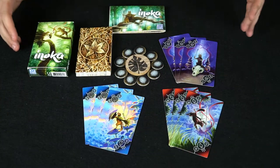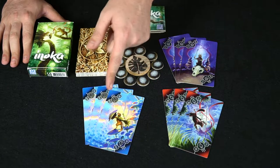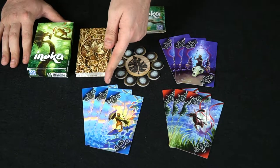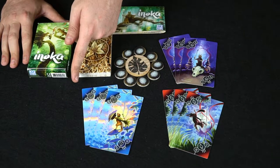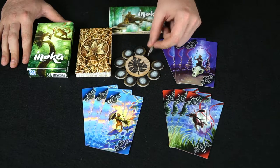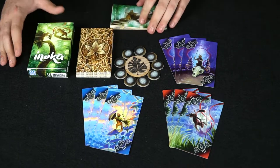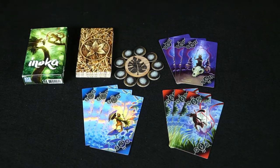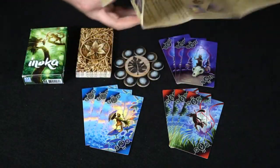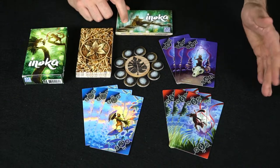Here are the contents for Inuka. There are nine different cards: defense, attack, and taunt, each with unique numbers one through three — three being the strongest and one being the weakest. You also get a leaf token and stones to signify winning a round, plus cards for the other three players. The rulebook comes with all the artwork and explains exactly how to play.